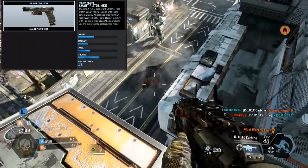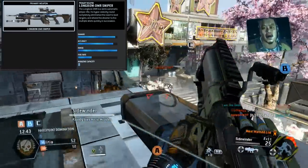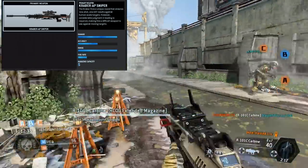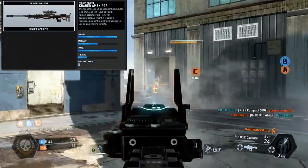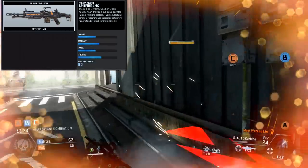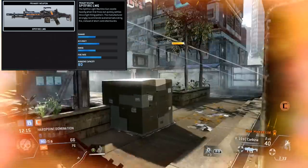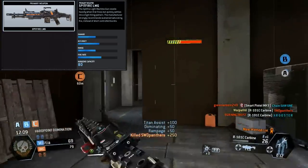We all know about the Smart Pistol, and that's going to be in the game obviously. The Longbow DMR is the semi-auto sniper rifle currently in the game. Next, there's the Kraber AP sniper rifle, which you can get the burn card for right now — that looks to be a one-shot, one-kill bolt-action sniper rifle, which I think is needed. And finally for primary weapons, the Spitfire LMG, also currently a burn card. It has a lot of recoil to start, but the recoil drops as you keep firing — I really like that mechanic.